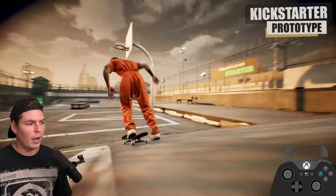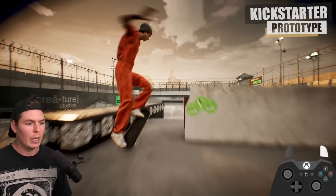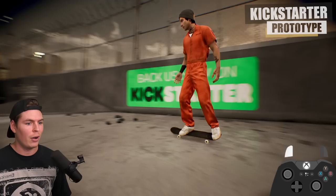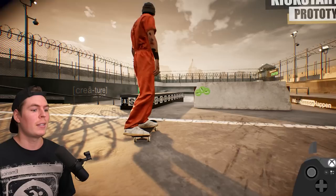I want to test this — if I hold down on the back foot and turn, can I get into a tail slide or will that be something else? So it'll always be a 5.0. That's the difference between this prototype and the version we have now. The grinds are not just input-based; they're based on where your board is and what foot you apply pressure to. This was the build that pretty much started it all.